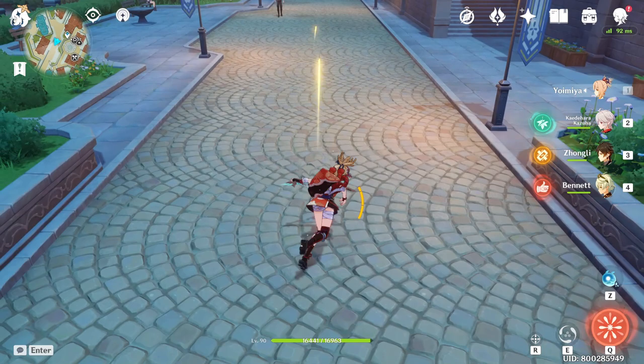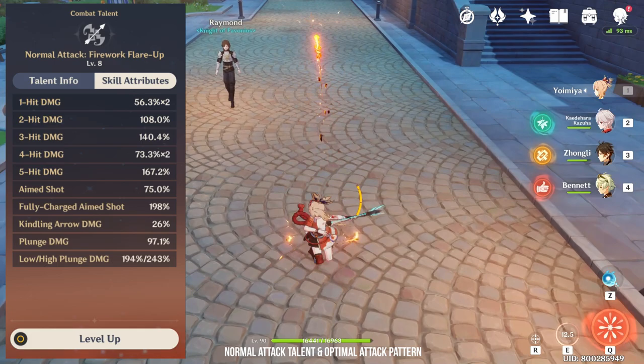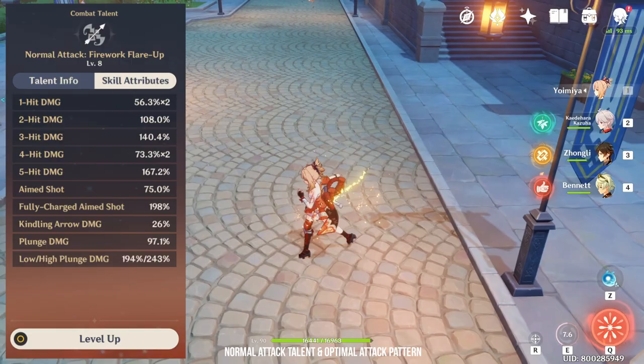Yoimiya is by far one of the simplest characters in the game with no complicated game mechanics. She is a main DPS that is centred around doing normal attacks. Her normal attacks are pretty basic with a 5-hit pattern. This combined with her elemental skill makes up a large majority of her kit.